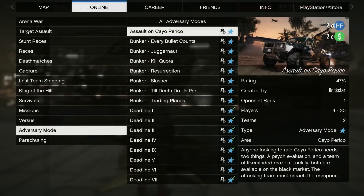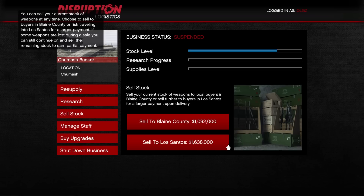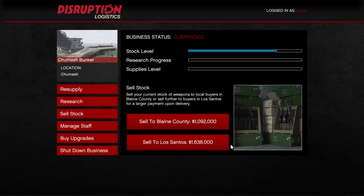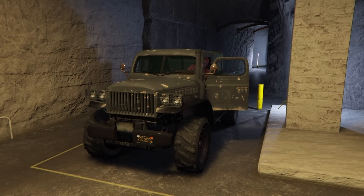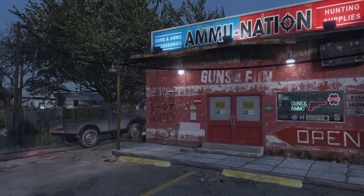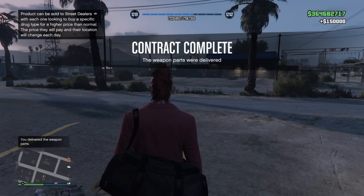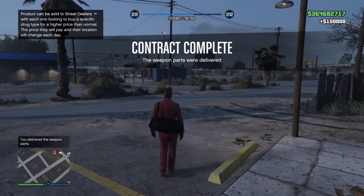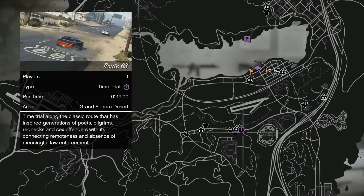For money bonuses: we've got double cash and RP on the brand new Assault on Cayo Perico adversary mode. We also finally get a business with a financial bonus — double cash and RP on bunker business sales. On top of that, there's triple cash and RP on ammunition contracts, which means selling weapons from your bunker to a local Ammu-Nation. That pays out $150,000 per run with a 48-minute cooldown timer, and it also helps with your Tier 4 career progress.